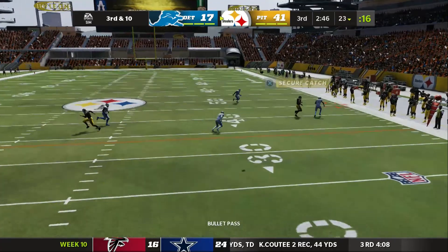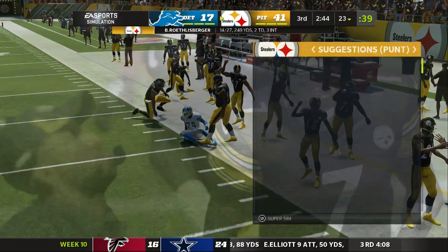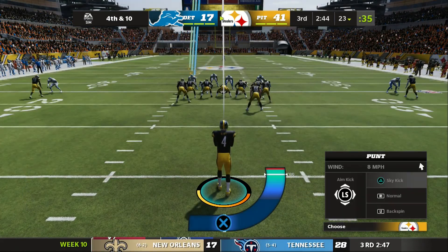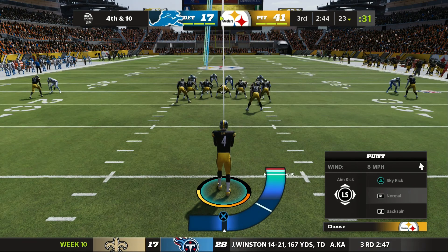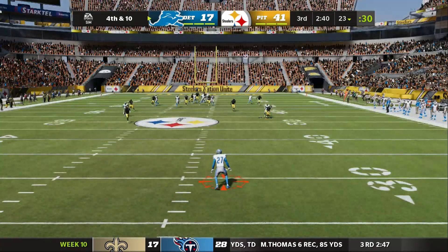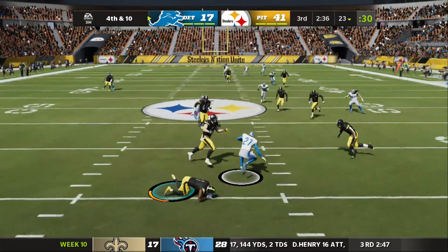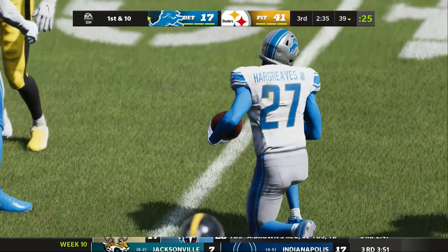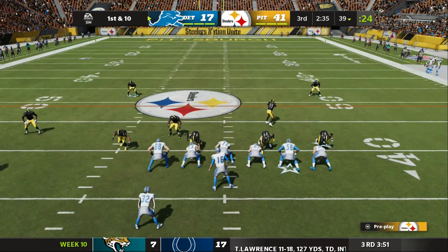On third down, Roethlisberger — and that's going to be incomplete, the contact enough to jar that ball free, and it brings up fourth down. That's an excellent job right there on third down. Like any defense, you never want to let him get anything started — that would have been a first down, instead you saw the contact on time, no penalty, and before this drive could get wings, it's fourth down. 43-yard punt, but they get nine back on the return, and the Lions will take over.